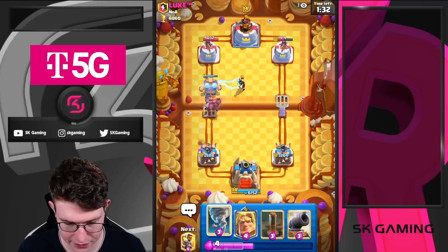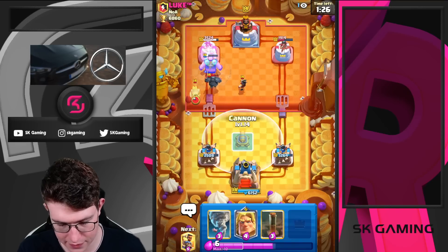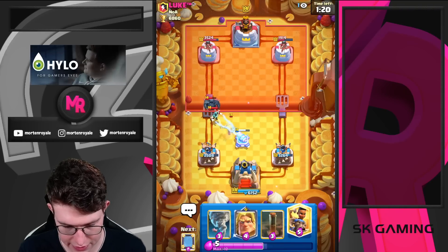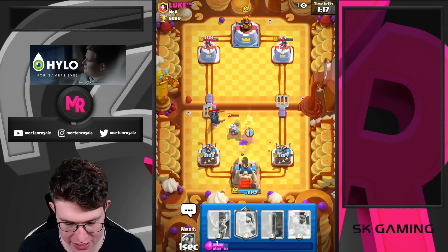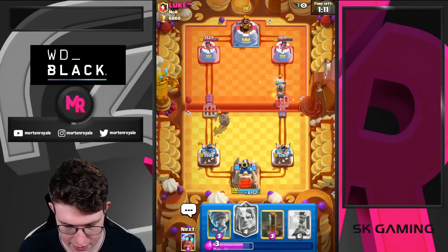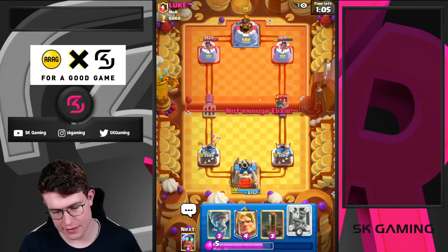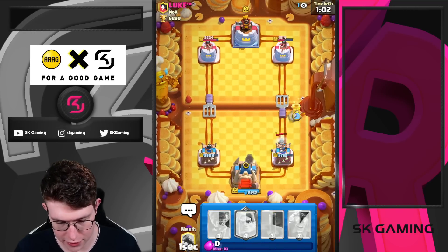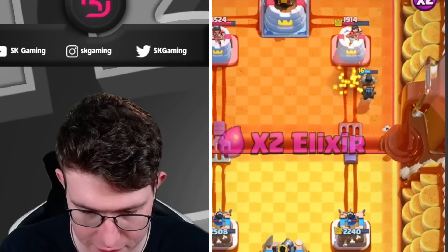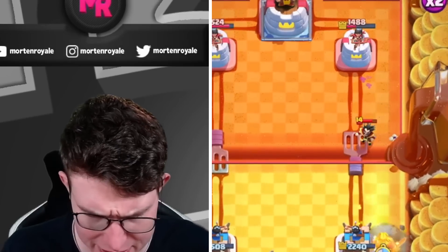I'm going to chill here. Maybe I should have gone for a tornado, pulling it to the opposite lane. I'm going for this here — actually no, not going Golden Knight yet. I'm going to kite here, using our cards to try to kite as much as we can. He's going to zap, so I'm just going to go for another Ram Rider at the bridge. If he's going to fireball it, that's fine — fireball wouldn't be enough. He goes fireball plus E-Wiz — interesting. We also get a connection on tower.